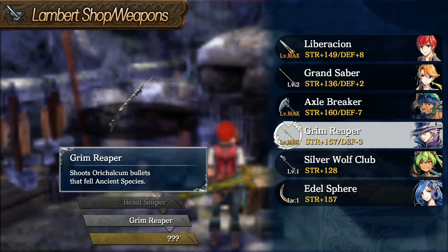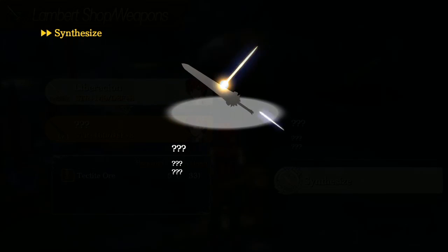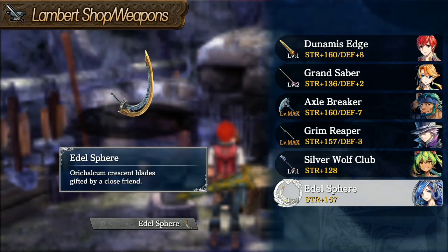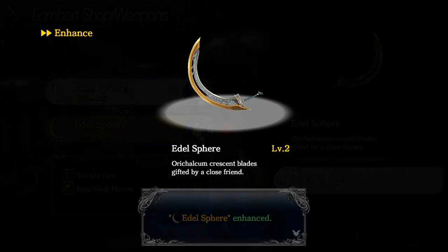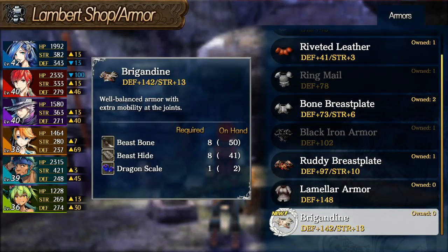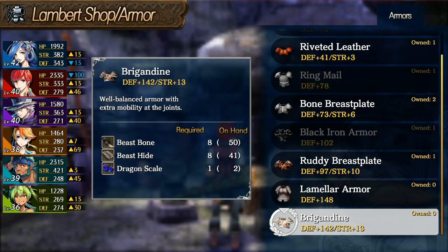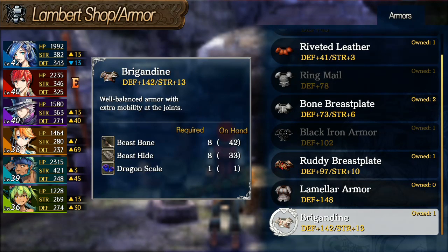So this blacksmith crafts a bunch of items and you can upgrade them as well. Like here, I can upgrade Adol's sword. She also has equipment, and when you bring her more fuel stones, her inventory expands. Here's one that gives 142 defense and 13 strength — that's pretty much the best thing I can get right now, so I'm going to go ahead and put that on Adol. I lose 100 HP but the rest of the stats are pretty good.